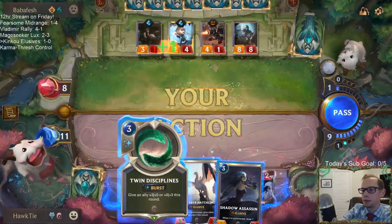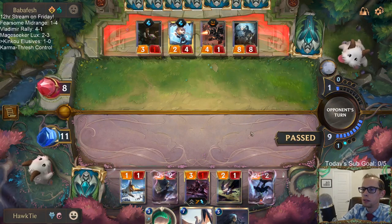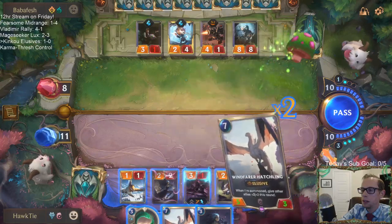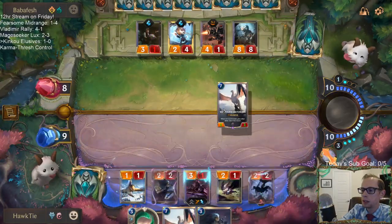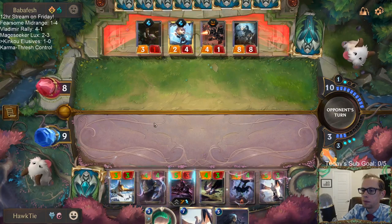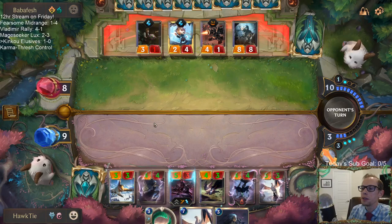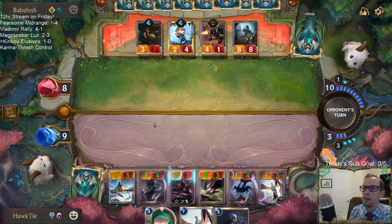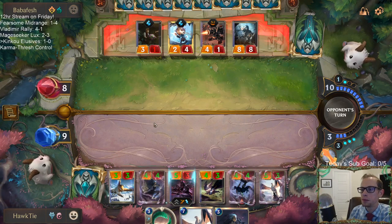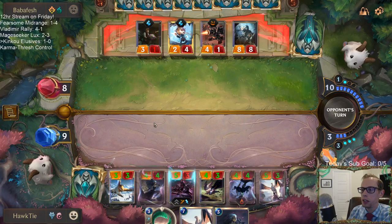Windfarer Hatchling — help us win this game, please. This is our shot. 5-3 Hatchling. I would have blocked that 4-1 if I could, but that 4-1 has Fearsome — that's why I didn't just block with Omenhawk and play Shadow Assassin last turn. Needed to keep our board clear enough to play the Hatchling.